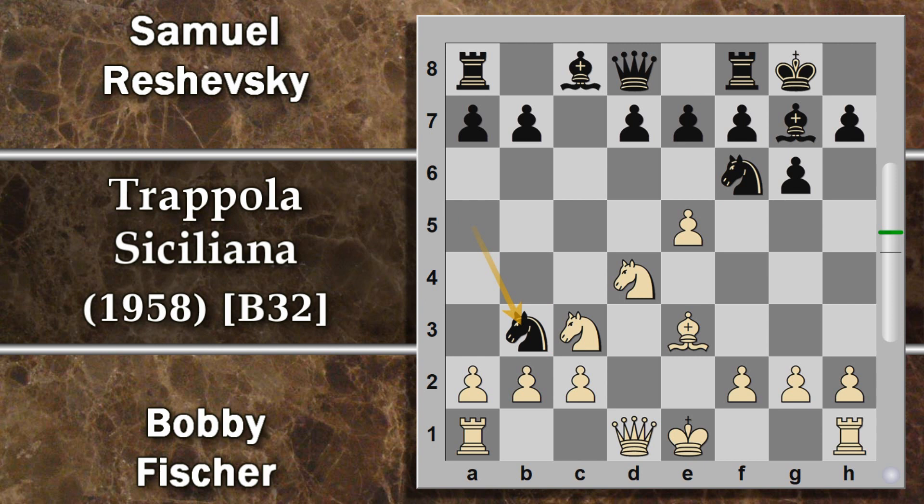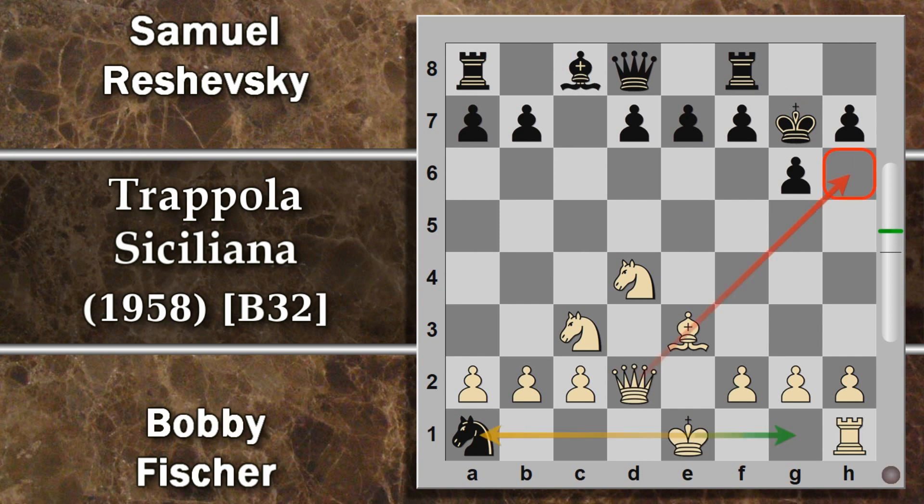Dopo cavallo per b3 prosegue e per f6, e ora il nero ha due pezzi sotto: il materiale è pari, quindi sembra che debba perdere il materiale. Se questo pedone viene preso con alfiere per f6, si può continuare con a per b3 e il bianco ha un pezzo di vantaggio. Forse la scelta migliore è buttarsi sulla torre. Dopodiché il bianco cattura in g7, re per g7. Due pezzi per una torre sono un vantaggio per il bianco, quindi si può tranquillamente giocare donna d2. Magari si arrocca dopo: questo cavallo tanto non va da nessuna parte, si minaccia alfiere h6, quindi probabilmente sarà costretto a giocare cavallo per c2 per distrarre la donna. Comunque posizione pessima per il nero.